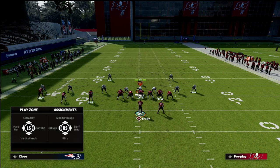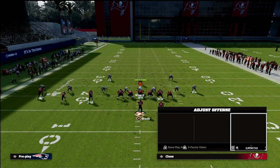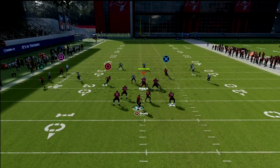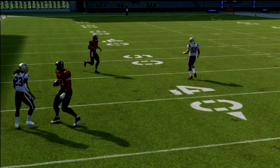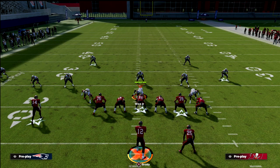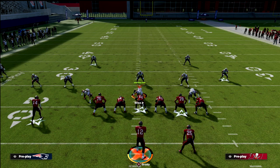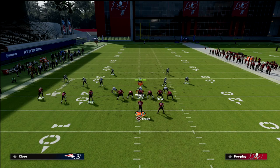Against Cover 3 Mabel, the flat receiver pulls the flats out, allowing you to throw right into that window. That tight end post route does a great job of eating the defense up, and there are multiple points at which you can throw it — on the first cut, over the middle, or on the sideline.